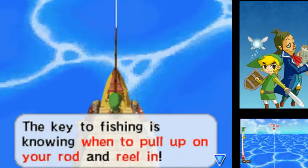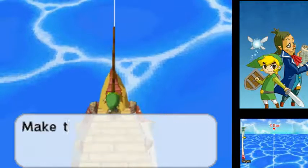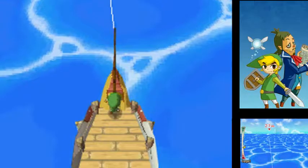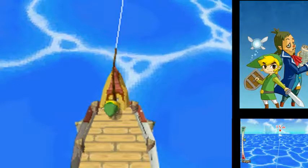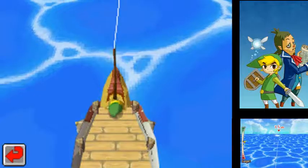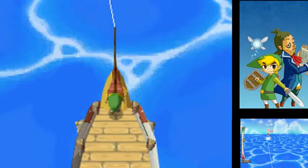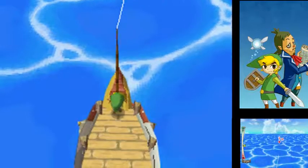You got a bite — the key to fishing is knowing when to pull up on your rod and reel in. If you don't do anything the gauge on top will drop fast. Make the gauge rise by sliding down the screen away from the fish. While the gauge is up, reel in the fish by making circles with your stylus. The fish will jump — when it jumps, take the stylus off the screen and ease up or it'll get away. You almost got it — whoop!